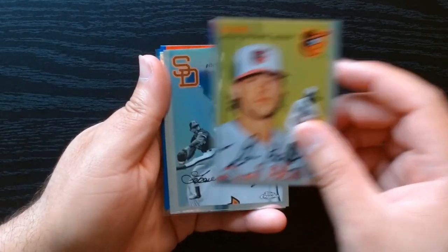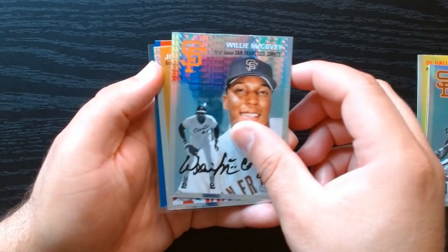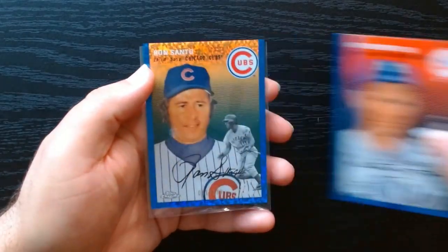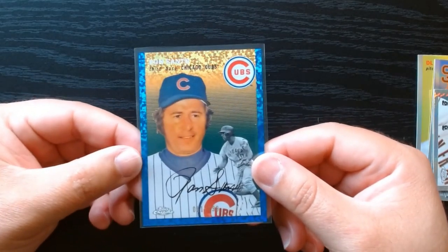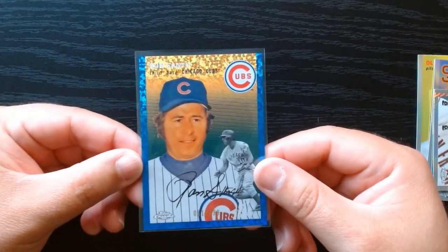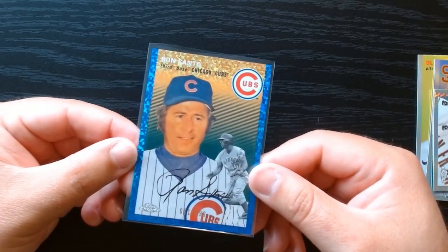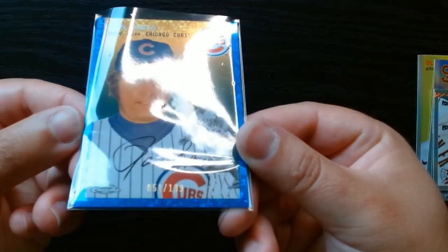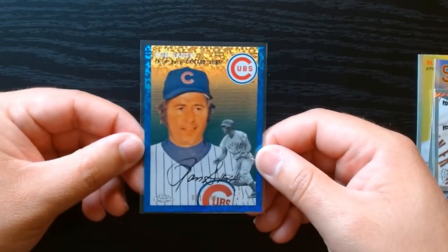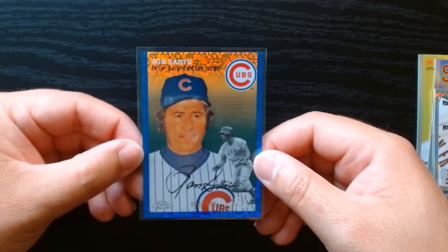Quick recap: we got a refractor of Goose Gossage — that's kind of nice. We have the prism refractors of Willie McCovey and Jim Thome, and the blue prism refractor of Whitey Ford. And this is the Ron Santo numbered out of 199 — I think it's a blue mini diamond. It's a beautiful card as you can see, numbered out of 199. That was 2023 Topps Chrome Platinum Baseball. Hope you guys enjoyed it — see you next time, take care.